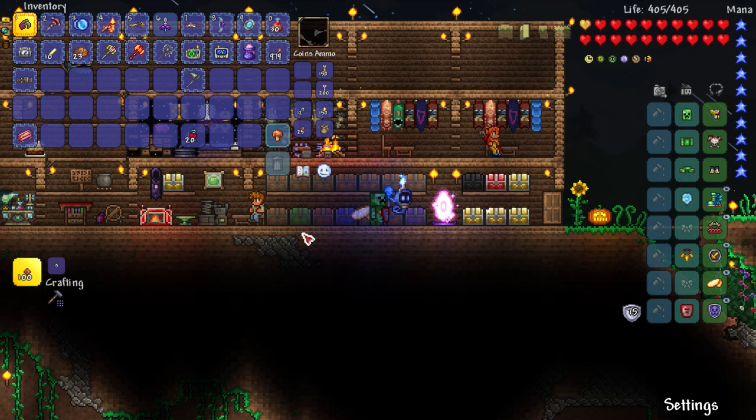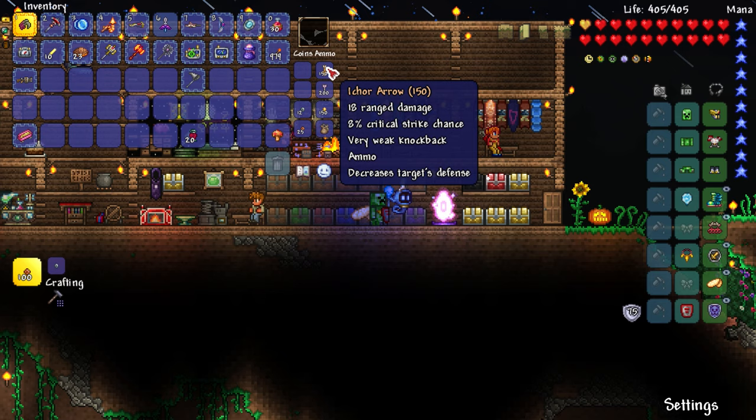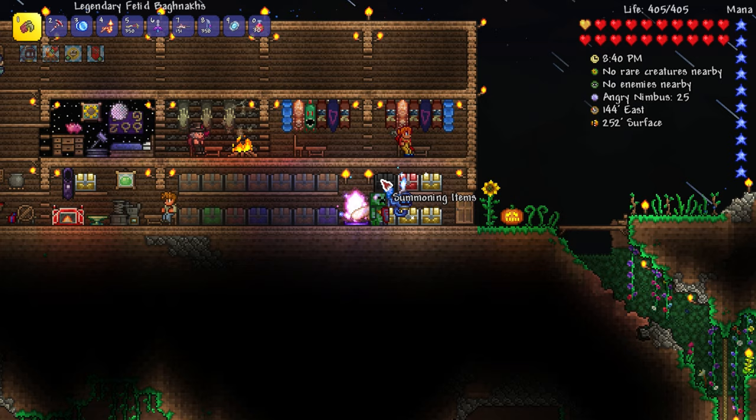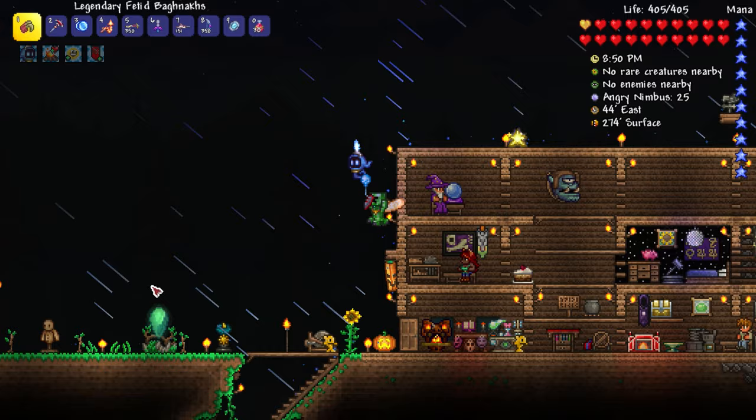Either way, maybe we'll work on one of those things a little bit later because I don't want to spend too much time on it right now. I do want to try and do the boss battle because we have the Mega Shark now as well as those holy arrows. I definitely want to try out the holy arrows as well as the Ichor arrows. We could do the Twins - that's the summoning item - we could do that twice with the mechanical eyes.